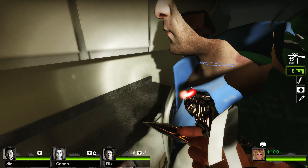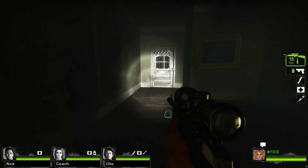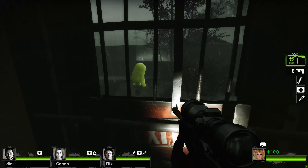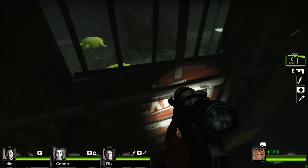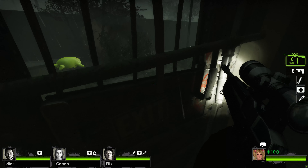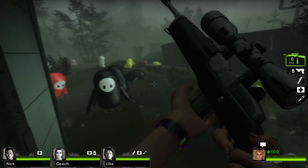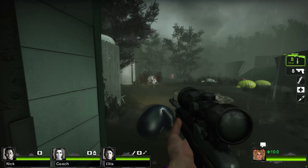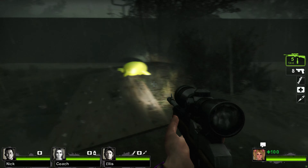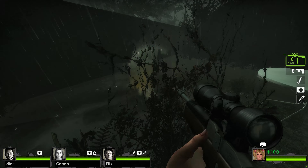This chapter is really straightforward. There aren't really any rules, maybe one, but the main job for you is to go to the Burger Tank and survive. You're going to be assaulted by all the infected, special infected, and tanks, and you have to survive long enough for the boat to arrive. And that's it — then you run on the boat.